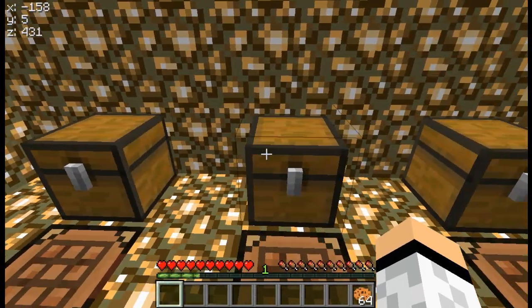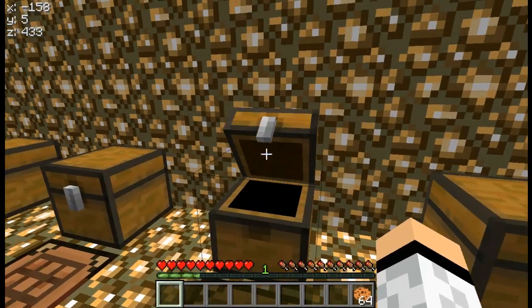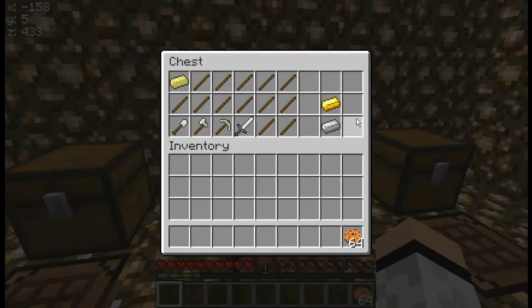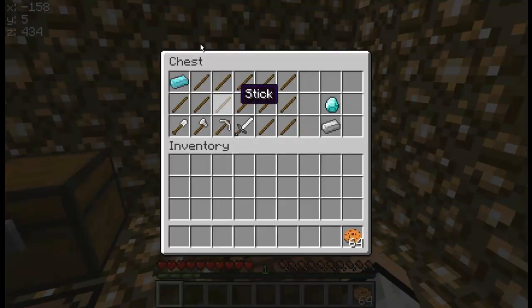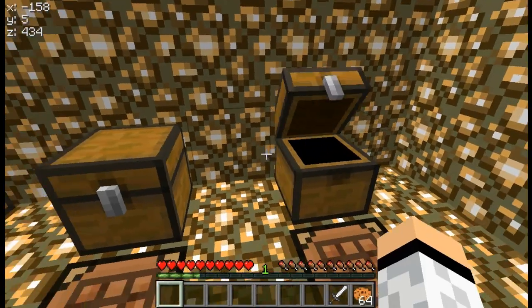Most of these are just gold, but only two. Two are gold and two are iron, basically. They're going to change the textures. Here's the iron, and here's another iron, which just sometimes gets confusing.